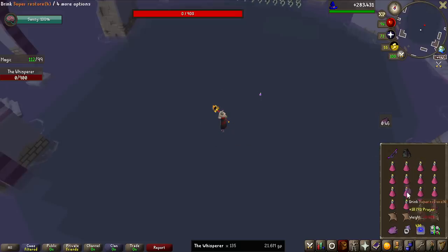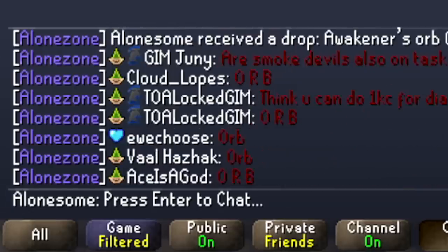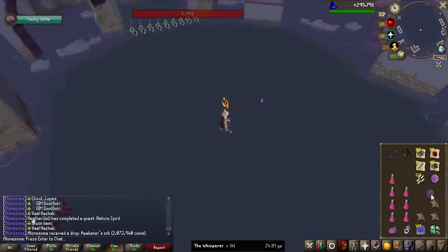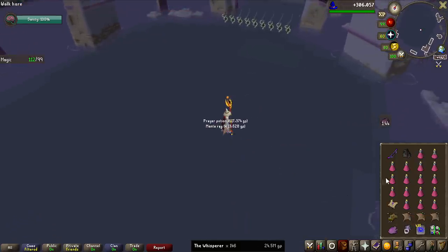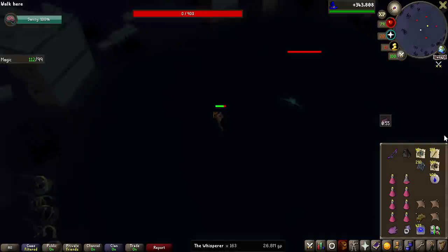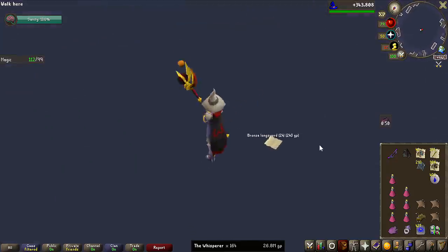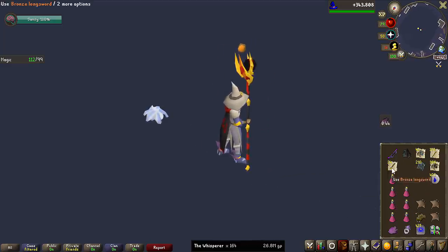Another orb dropped, and my clan immediately spammed orb reactions. Two orbs in one inventory — I'll take it. That's also the first hard clue of the grind, so the only one we are missing now is the medium. And we did it — we got the worst drop from the Whisperer: 24 Bronze Longswords for 240 GP.